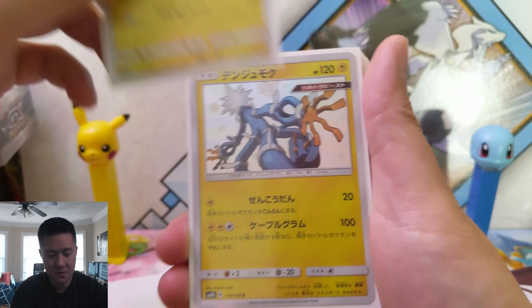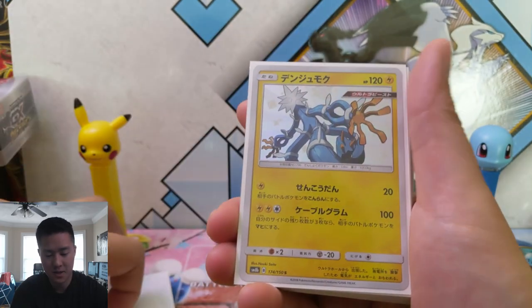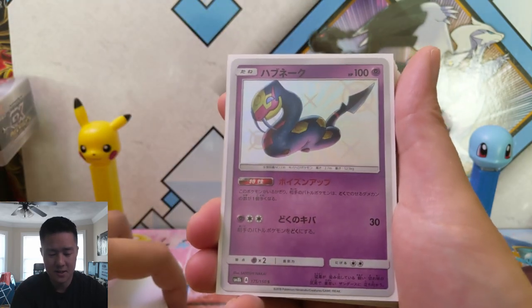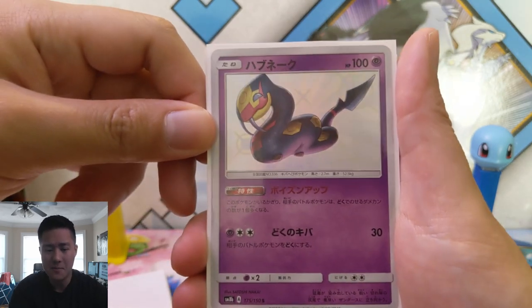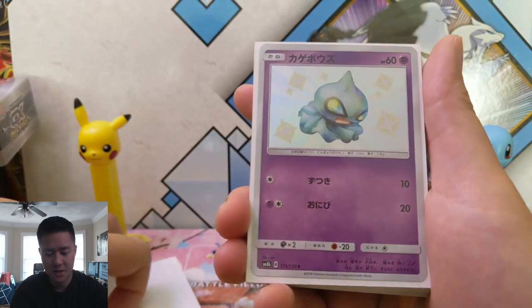Voltorb — I often get Voltorb and Electrode mixed up, I'm pretty sure this is Voltorb. Zeraora — last time yesterday I called it something else. This one, the art doesn't really change much either. When I pulled it out I had to pull up an image of a normal one just to tell what the difference is.